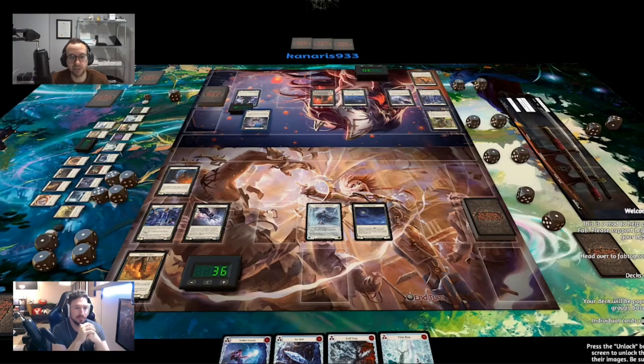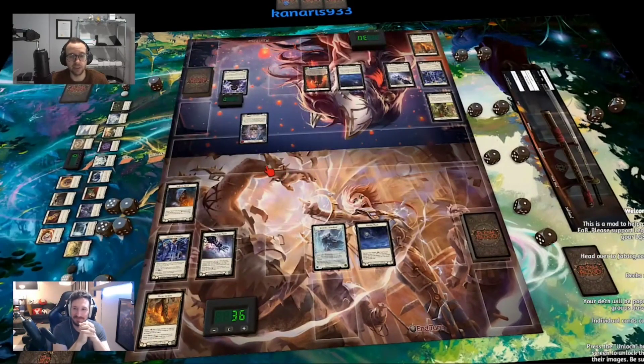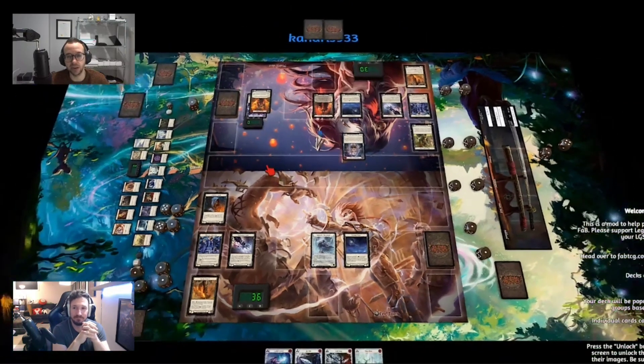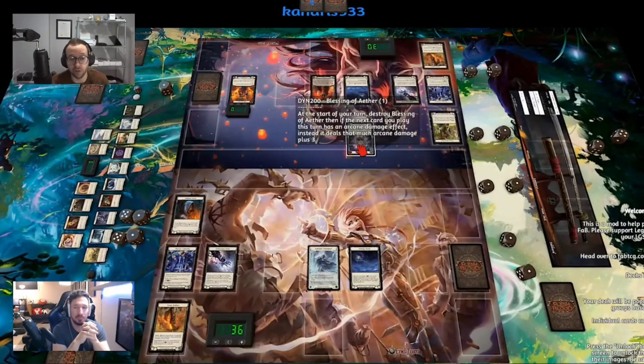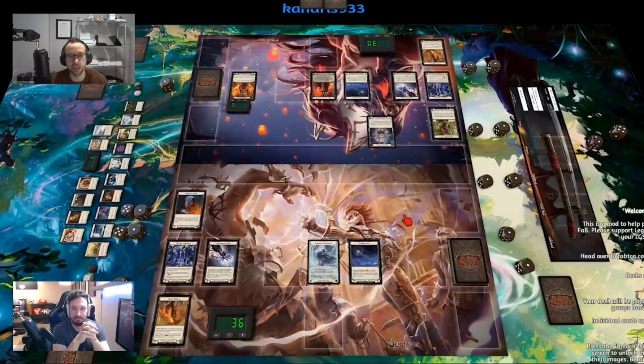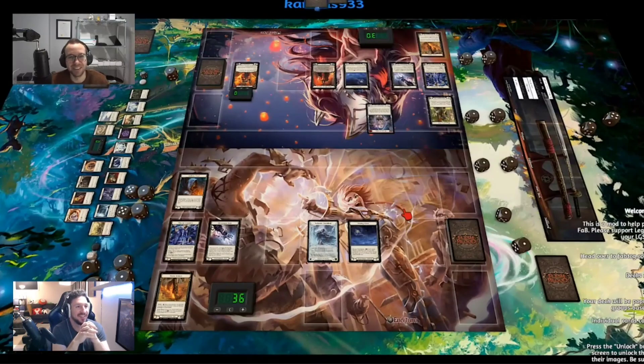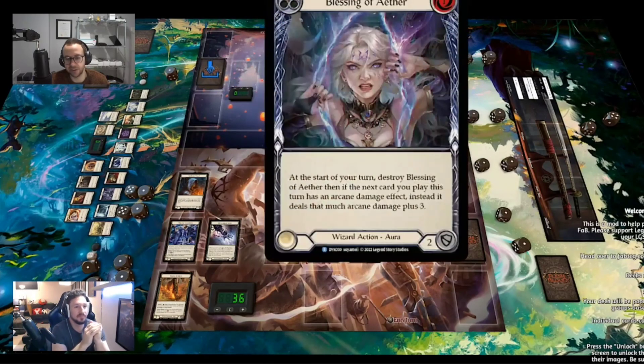No CC bans or suspensions from the Dynasty update. We see Kano going first — pretty nice to try to get items or Blessing of Ether off the top. That's a new Dynasty card: to end of turn it doesn't do anything, but on your next turn your next arcane is boosted by plus three. It really helps with the surge keyword, since surge is about doing more damage than your printed value over the opponent's arcane barrier.